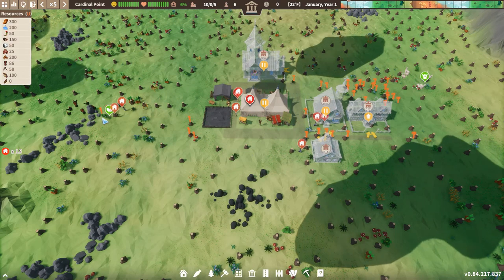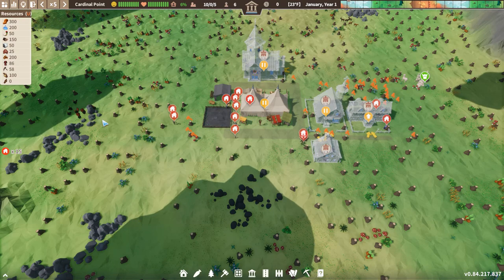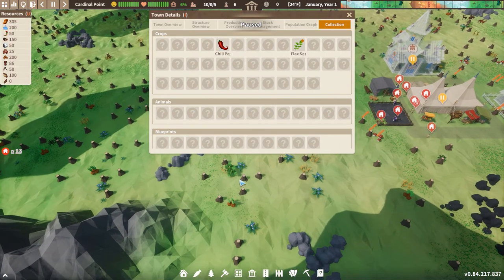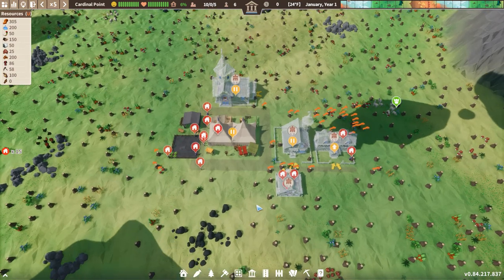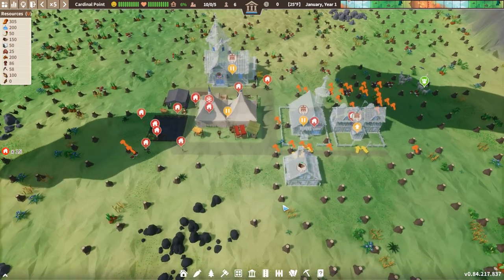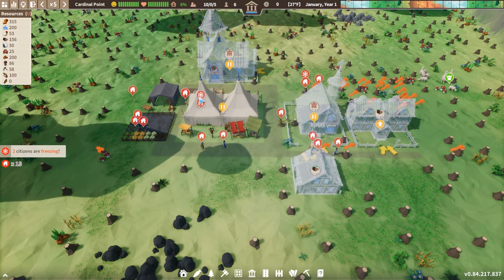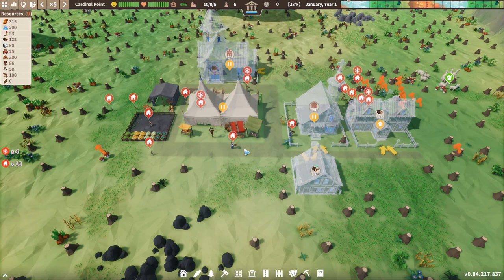Let's increase the speed and see what crop we get on this side. Hopefully peas, because that's what I'm having them gather. We got nothing — no wait, we did get it! And then we didn't get it, and we got flax. I thought that was a pea icon, but we got flax — very important. I'm not disappointed about that. Now it's a waiting game. You can see they're already starting to get cold. The worst start I've had was two people dying right off the bat, which is pretty bad when you only start with ten adults.